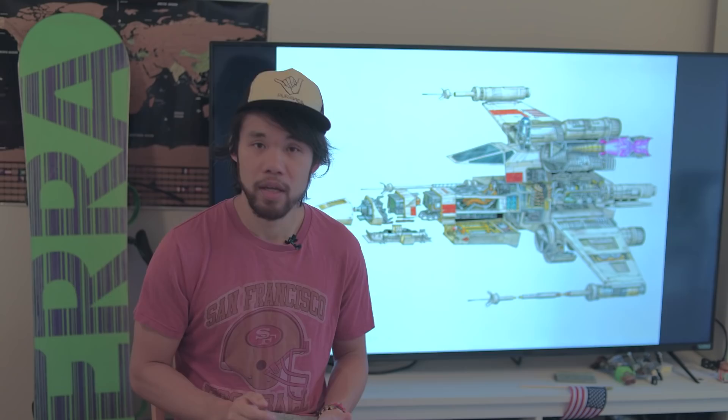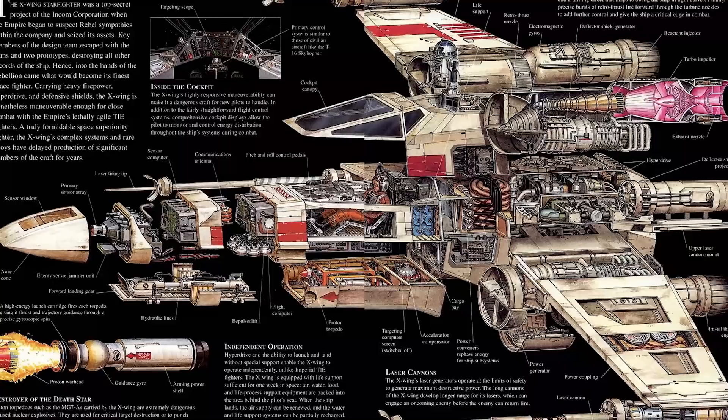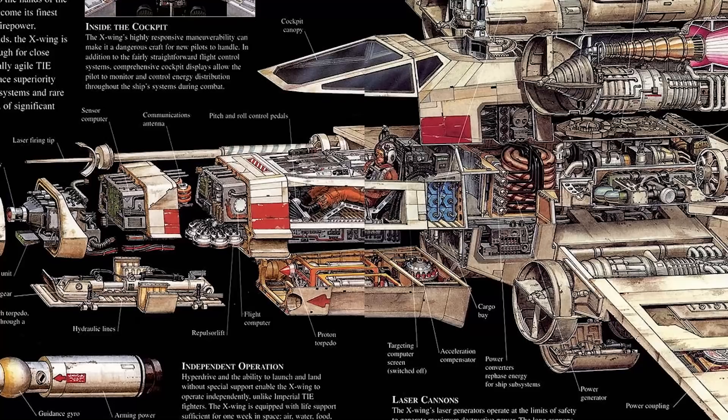Instead of carrying weapons in external hardpoints, the X-Wing places its proton torpedoes directly beneath the seat of the pilot. These were highly volatile explosives capable of doing massive amounts of damage, far more than conventional explosives. A few shots penetrating the relatively unprotected bottom of the ship where the proton torpedo rack lay could cause the X-Wing to turn into a miniature star.